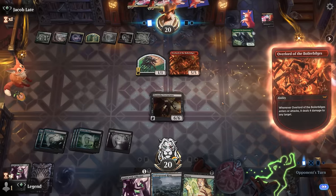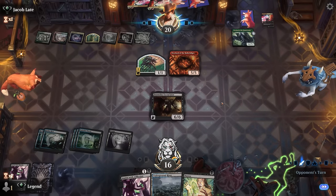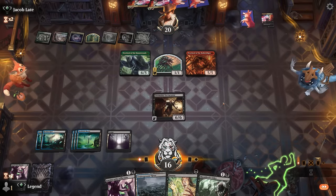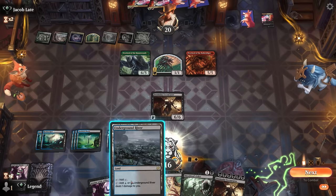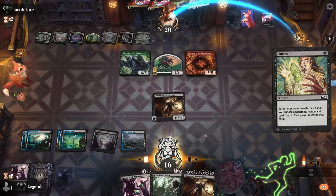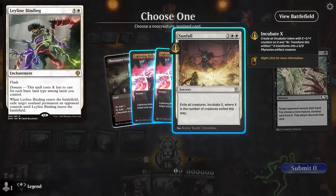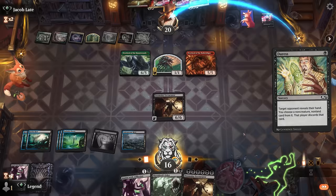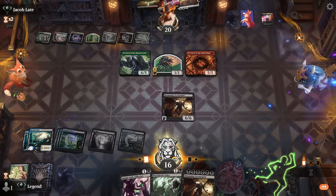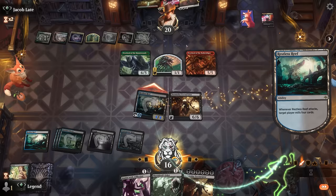The Red Overlord can deal four damage going upstairs, but the Excruciator itself doesn't need to be attacking. Even a Leyline Binding couldn't target our land. Helix is the scarier card here. We attack with the Reef and target the opponent — one card left.